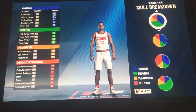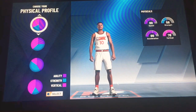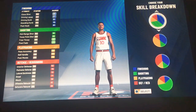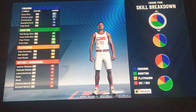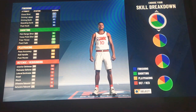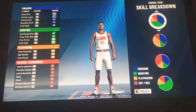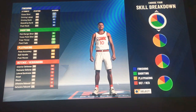I think I found the perfect one right here. Looking at it: 90 close shot, 87 driving — this is maxed out — 82 dunk, 45 standing dunk, and 80 post. The shooting range is 81, three-point 80, free throw 88, post 89. Ball handling is 82, 82, and 76.